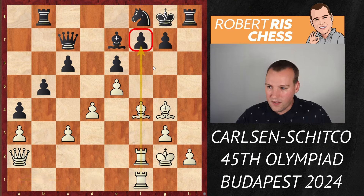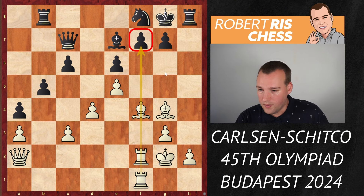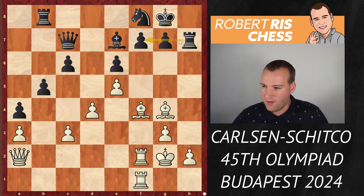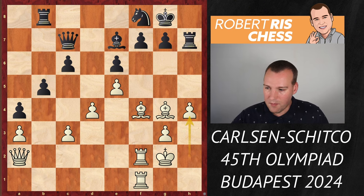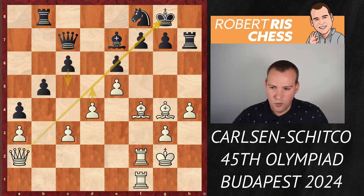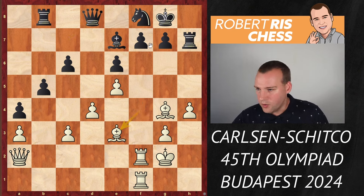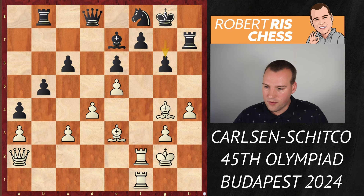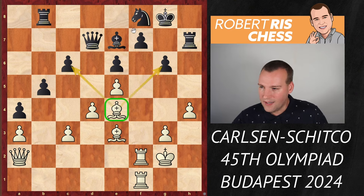Black played a4 attacking the queen, but the queen stays on the diagonal — maintaining pressure against the pawn on e6. Therefore black dropped back with the knight to f8 defending e6. Raf1, and now all of white's pieces are working fantastically together — the rooks are eyeing the weakness on f7, which is quite difficult to defend. Black played Rh7 so the rook is ready to defend f7, and white played h4, grabbing more space. After Qd8, there's not much else black can do — for instance c5 will always be countered by d5.